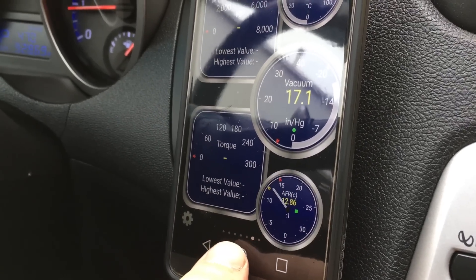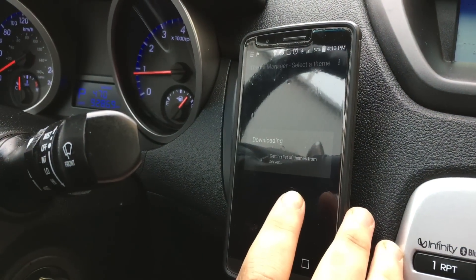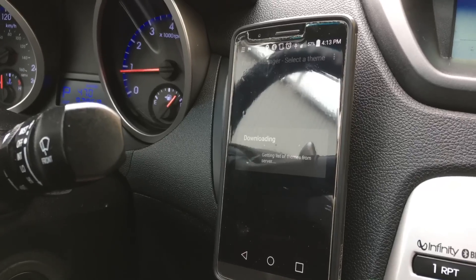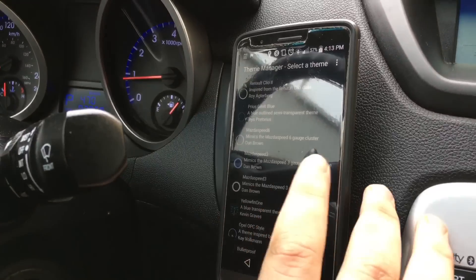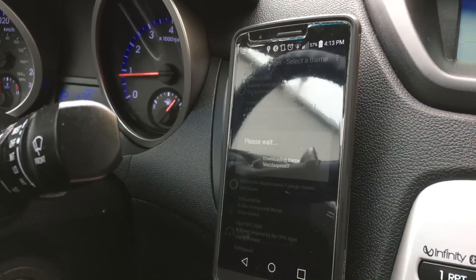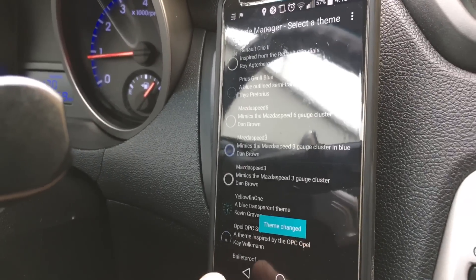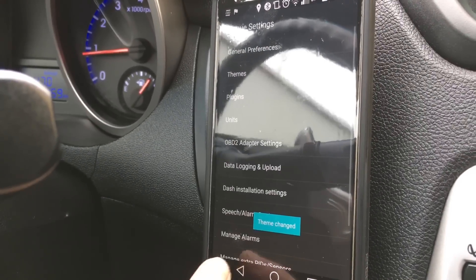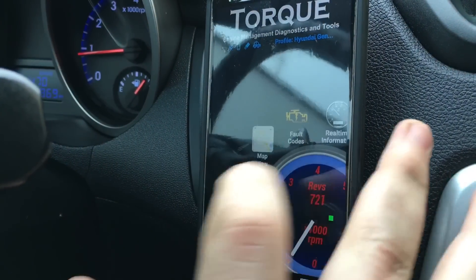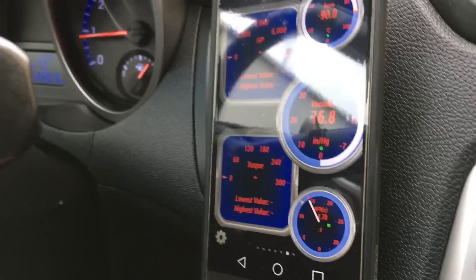You can also change the way it looks using different themes. They have a couple that look like specific vehicle gauges — like a Mazda Speed 3. You can already see this gauge has changed, and if I go to my real-time information, that's what it looks like now.